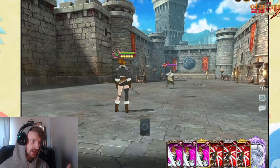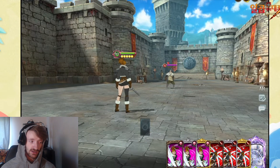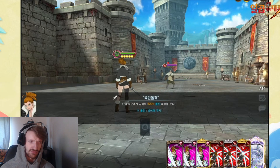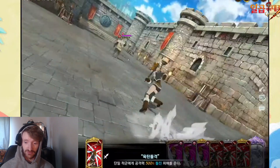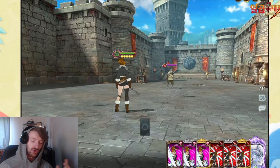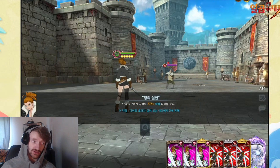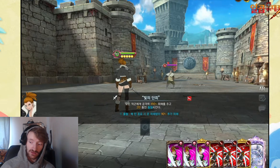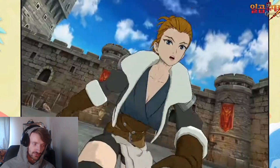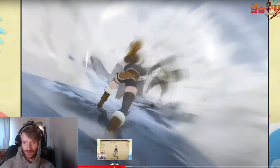Her first skill card is AOE bleed — that was the purple card. The second one is a charge single target which ignores defense, just like Zaratras, so maybe she's supposed to be suited for Zaratras's position. Her ult is weak point, so if you have her bleed card on there, you can have Jericho proc as well if you bring Jericho, and you can also use the ult weak point.